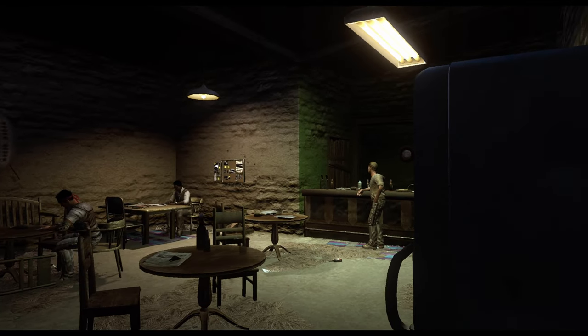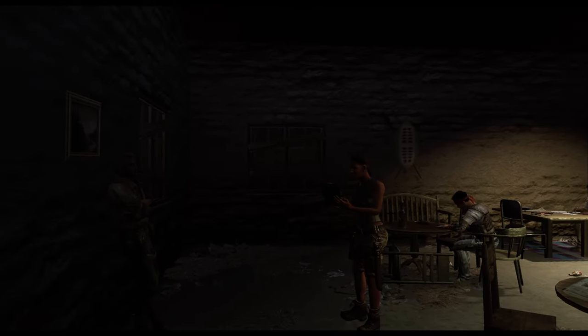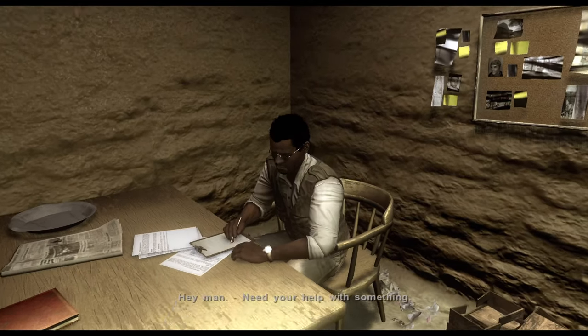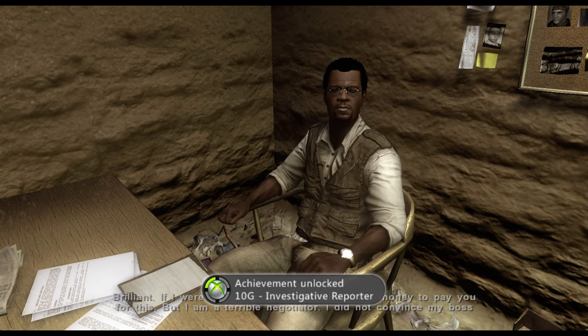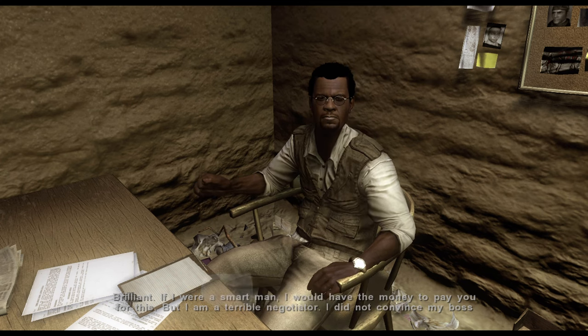Now that all collectibles in the northern region are finished, head back to Mike's Bar. You've got all your Jackal tapes, so go to the reporter there and use your interact button. If you've been following this guide and have all the Jackal tapes from the north, you'll be able to give them to him and unlock the Investigative Reporter achievement.